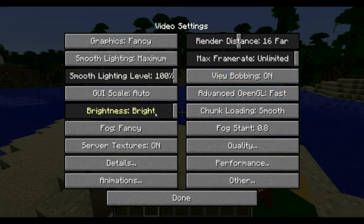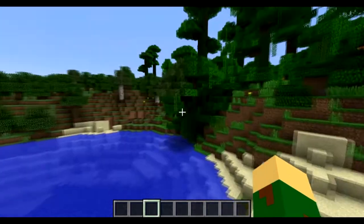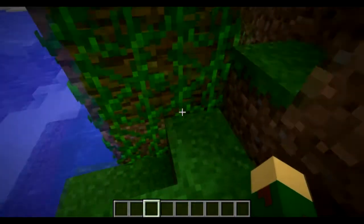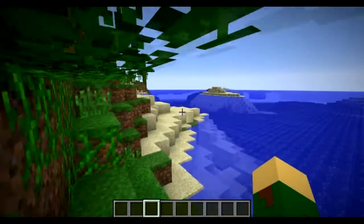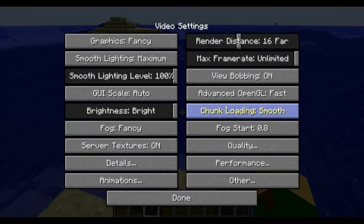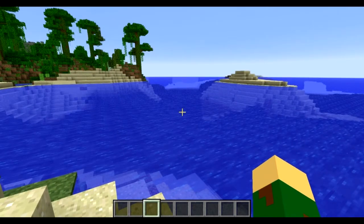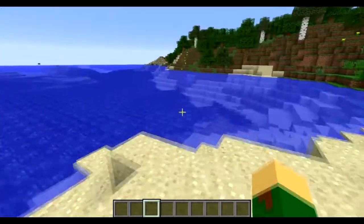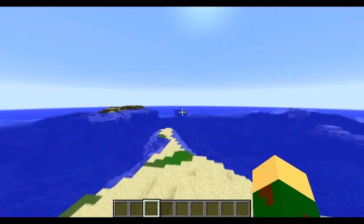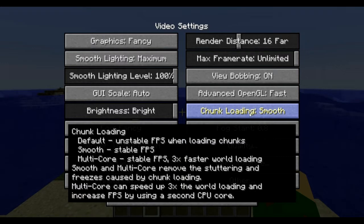Brightness — this is Moody. If you're in a dark cave you would definitely notice it. I always leave my brightness on Highest so I can see in caves because it bothers me if I can't see. Chunk Loading controls how the chunks load. A chunk is a 16 by 16 block area that goes all the way up into the air and all the way down to bedrock. Understanding how chunks work is important in Minecraft because that's how distance is measured. I leave Chunk Loading at Smooth because it's more stable — it keeps frames from jumping up or down while loading chunks.